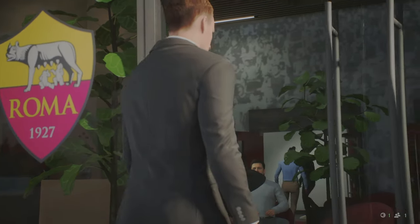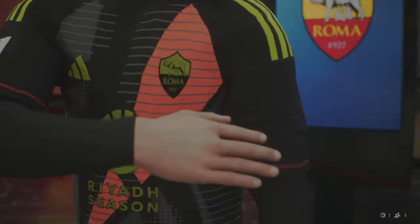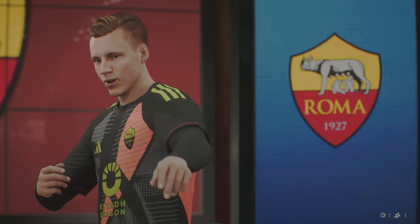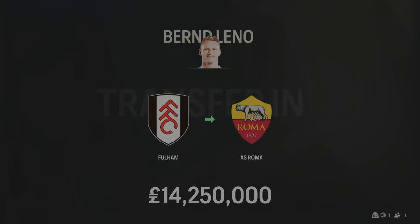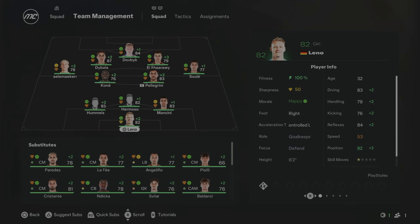We have made our first signing of this AS Roma rebuild and it's going to be a new goalkeeper. Leno has joined from Fulham. Looking at the squad, a goalkeeper is probably the area we need to improve on, with Matt Ryan in goal — he's not really the best keeper. £14.2 million spent on Leno, 32 years of age, 82 overall. He's going to be our new number one goalkeeper at Roma.